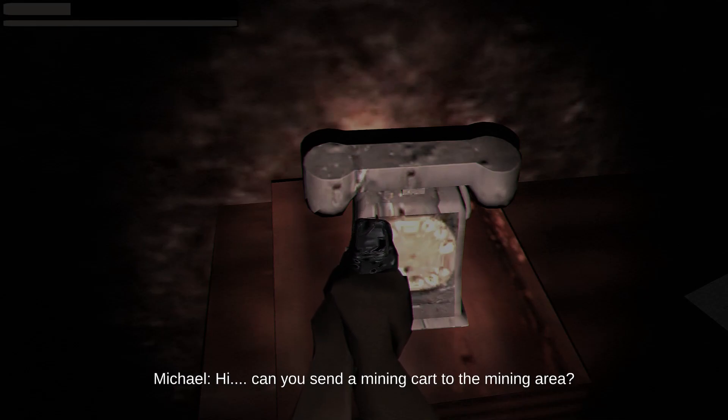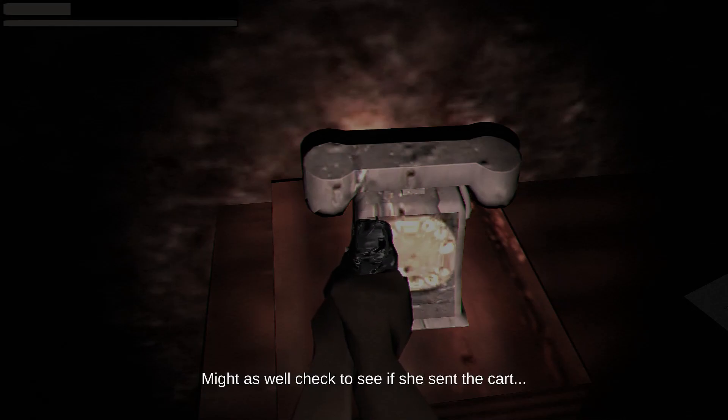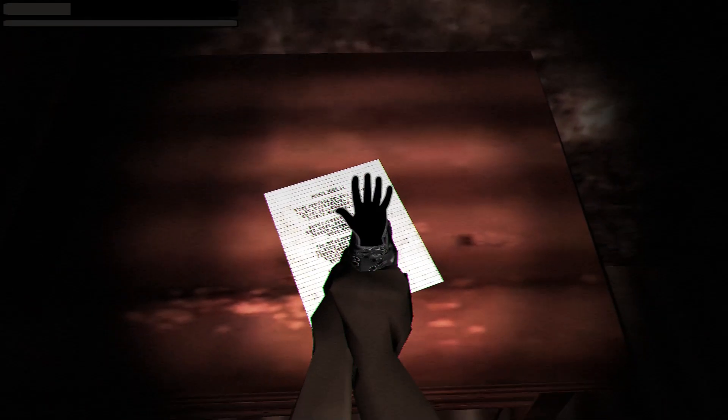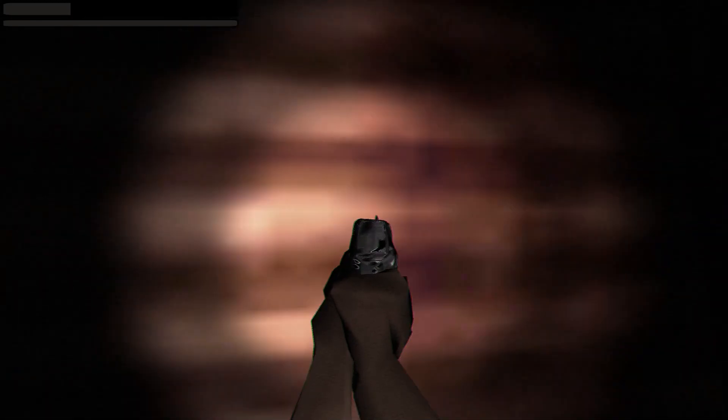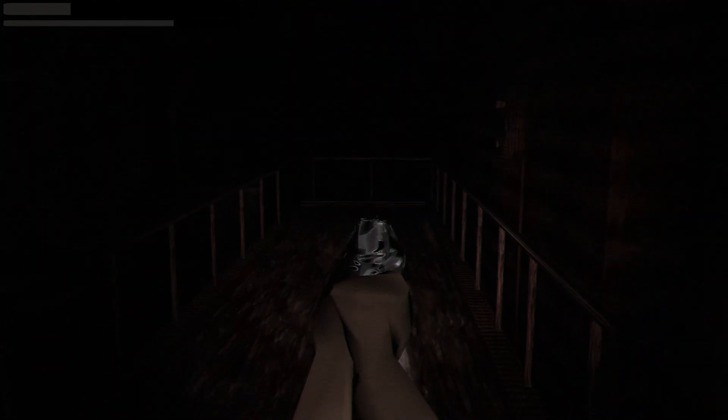Someone picks up — hello. Might as well check if she sent the cart. After spending two days working on the hotel boiler, we're no closer to a solution. Guests report dark water, hair, and strange liquids from their faucets. The hotel manager says there are several hidden floors below with plumbing running through them. Tomorrow I will go down into these hidden floors. Note signed: Ben. Interesting — painting with a horrible stench, no title, depicts a smiling old woman with disgusting rotting facial features. Massacre at the Steps of Creation.